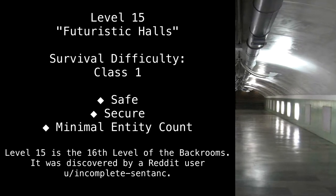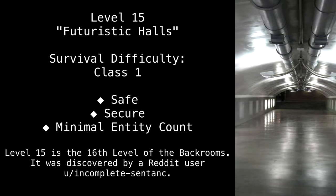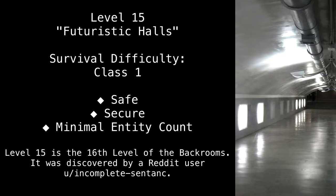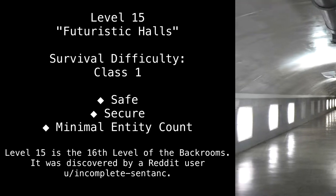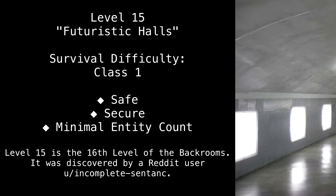Level 15. Futuristic Halls. Survival Difficulty: Class 1. Safe. Secure. Minimal Entity Count. Level 15 is the 16th level of the back rooms.